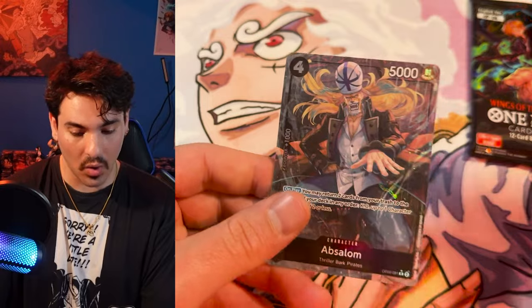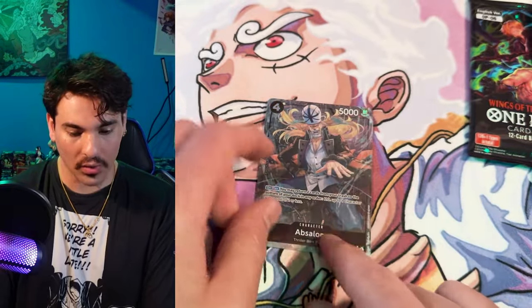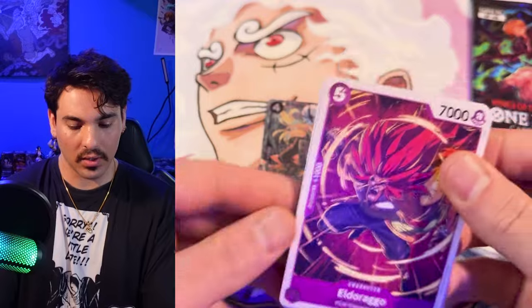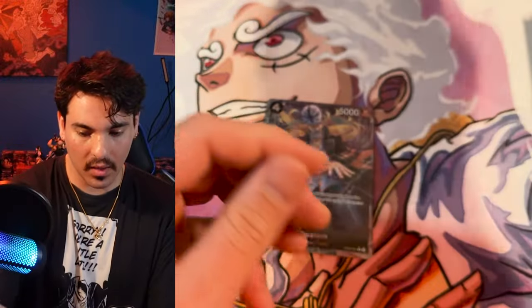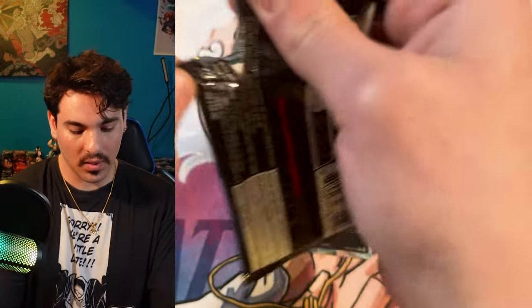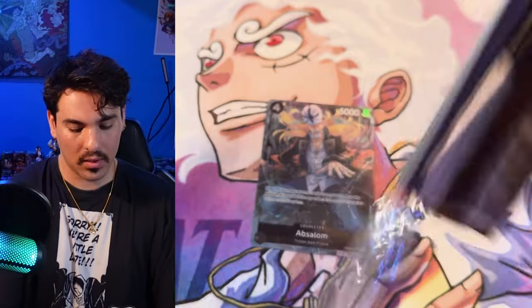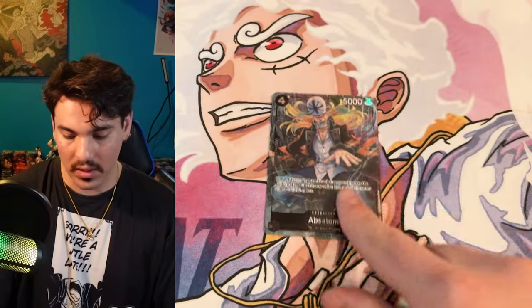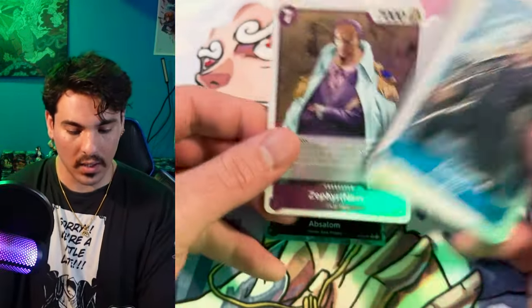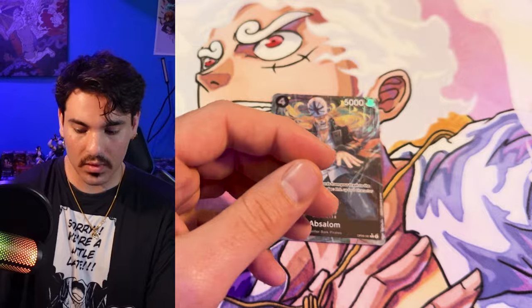Absalom! I haven't pulled this guy. Nice. I think it's gonna be one more alt art in this box and the alt art leader. Absalom's effect: you may return two cards from your trash to the bottom of your deck, or KO something two cost or less. You get a body on board, he has counter power, you just need to reduce cost. It's great that they're banning Gigantic Meteor — that card was a problem.